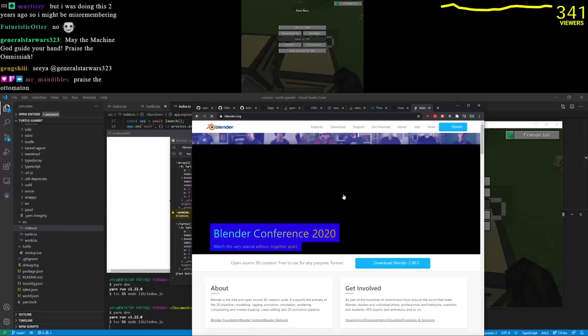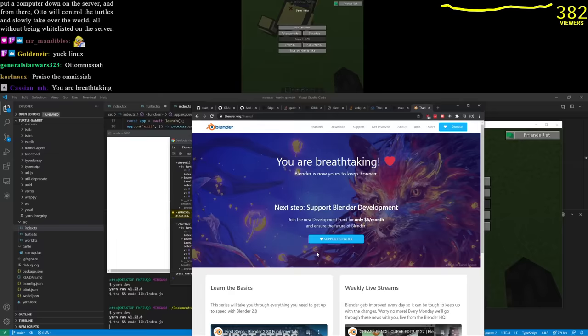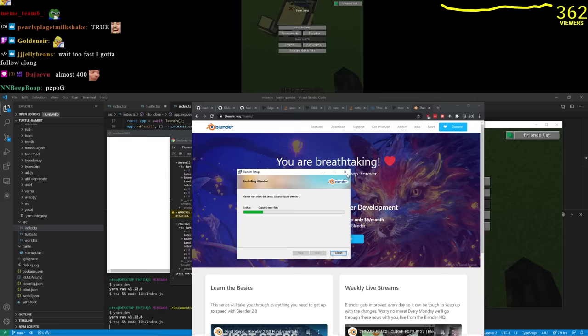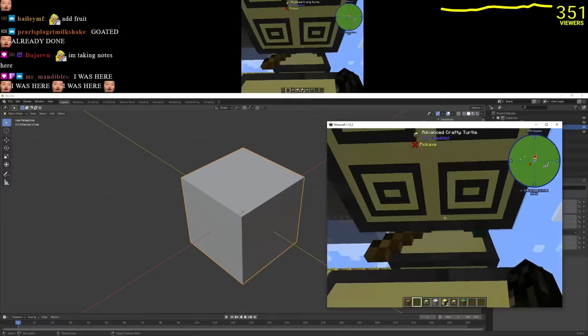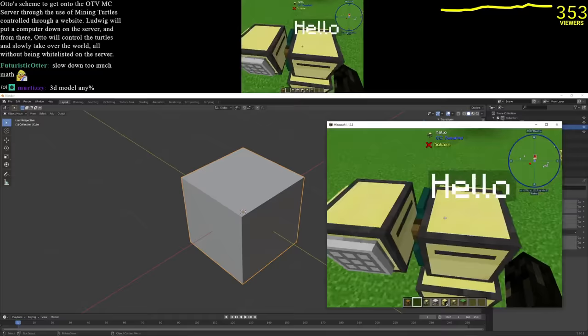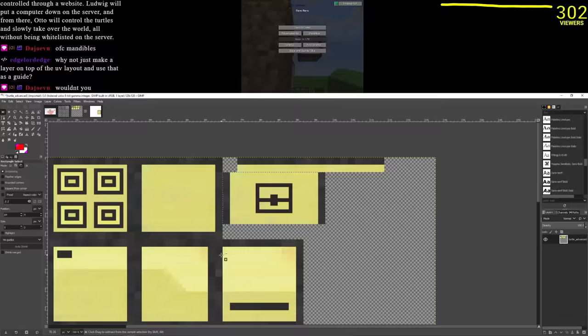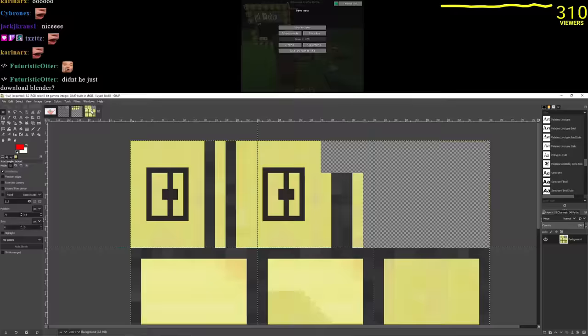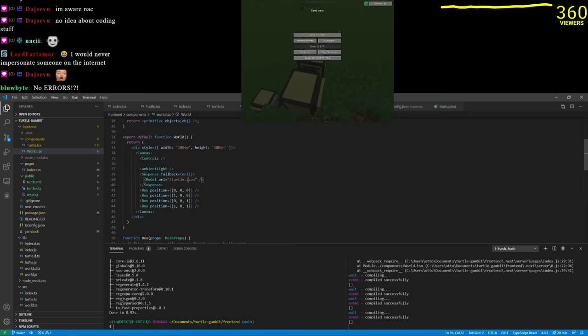I should build the turtle model in Blender — a cube with a pickaxe on it. From downloading Blender and pressing next a few times through install, to loading up with the default cube — we want a model that hovers slightly above ground, has squiggly things on the bottom, a slit in the front where it's looking, and a backpack on the back. After too long — we got it. turtle.obj — it's there, just without the texture. We have a turtle officially!